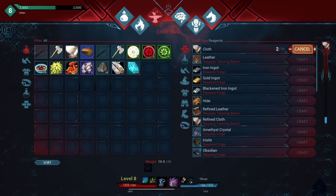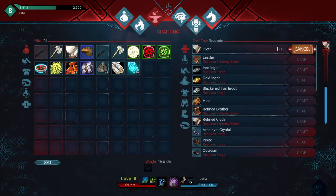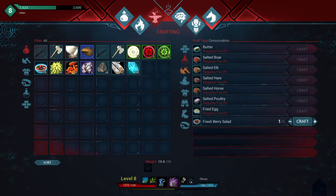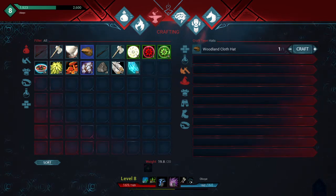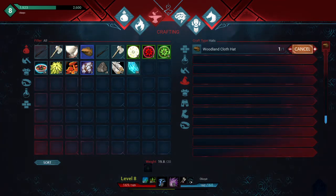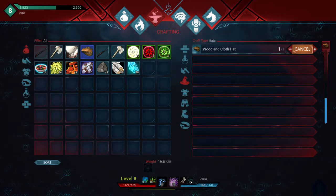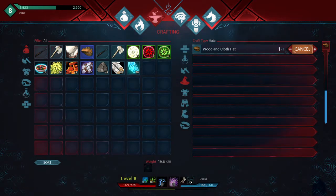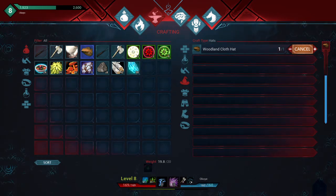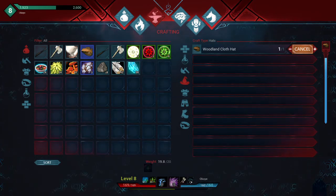I'm not sure how much we used up crafting this stuff - might be an even exchange. We're actually losing some weight now. This takes a while for some reason. Now we can craft this which we don't really need. Let's see how much weight we lose - we used up a bunch of cloth so we'll lose a little bit of weight. I need two more stones so I can craft that thing - so I drop stuff to grab the stones and complete this quest.